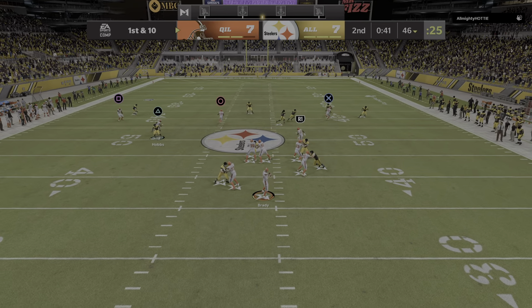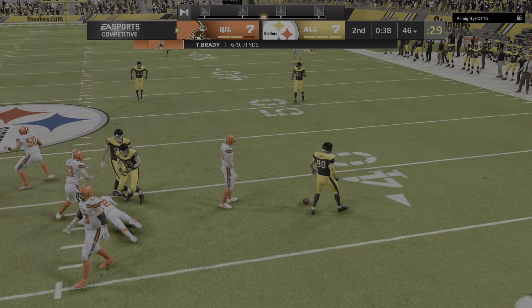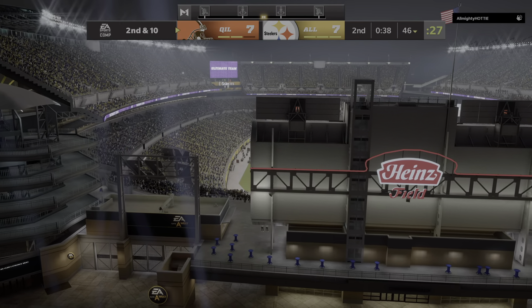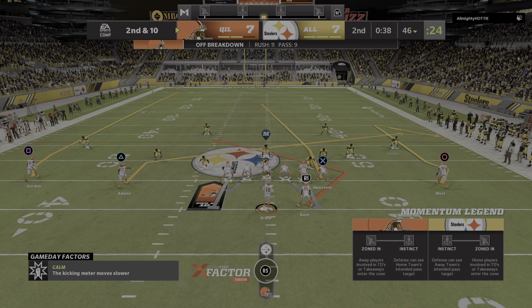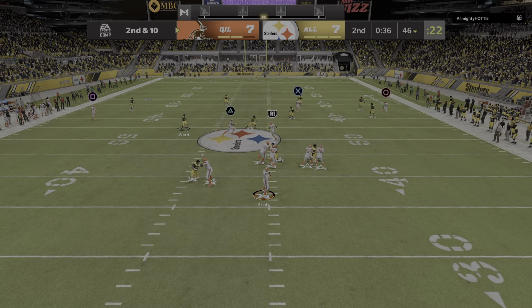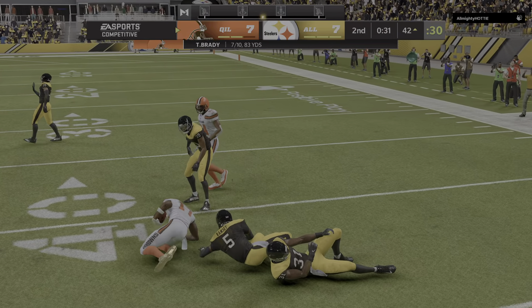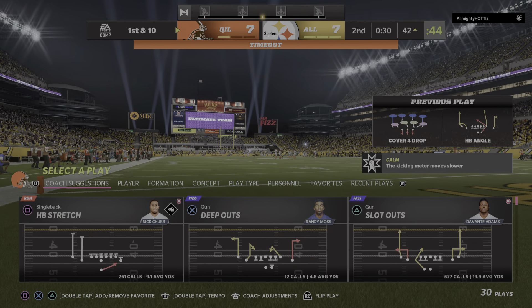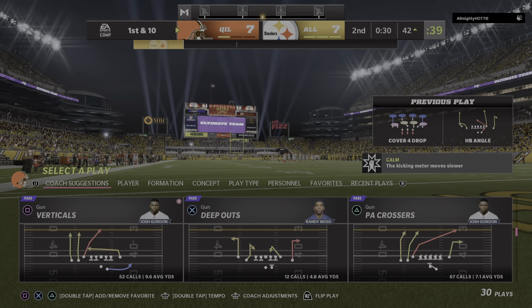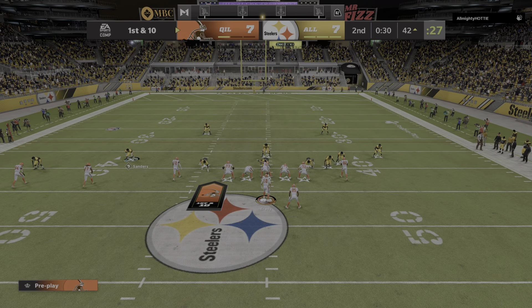Again, it's Brady, and this one is going to be off the mark — too far out in front. Defensively, they continue to really limit this offense as far as yardage goes. They've been assignment sound, staying in their lanes, keeping proper leverage, and communicating well. Brady's throw taken in by Adams, and they have themselves another first down as the tackle's made at the Steelers' 42. The Browns signal for the second of their timeouts at the 32-second mark of the first half.